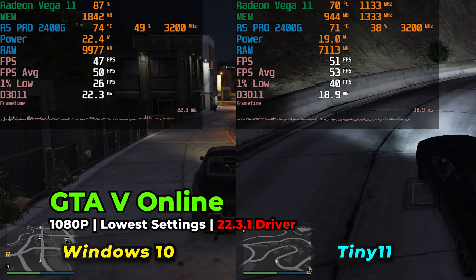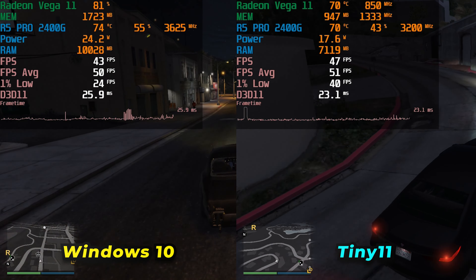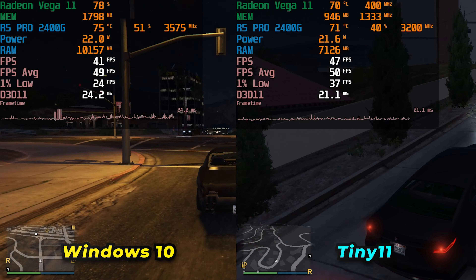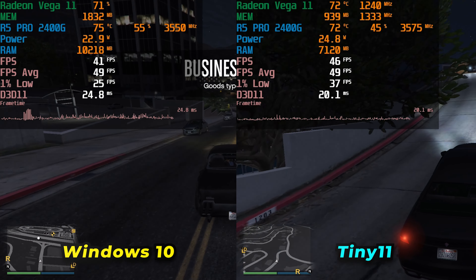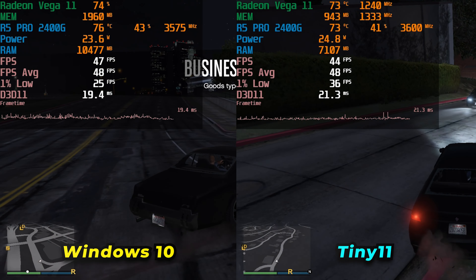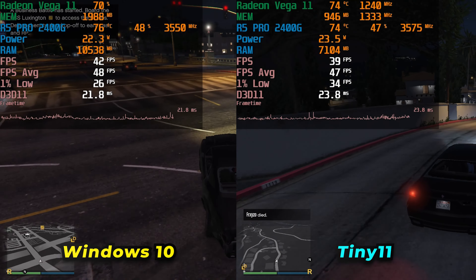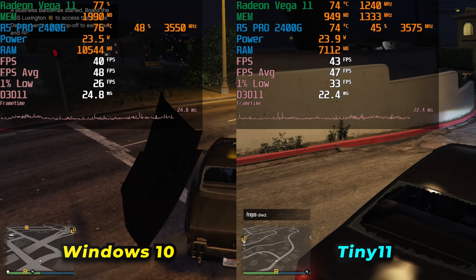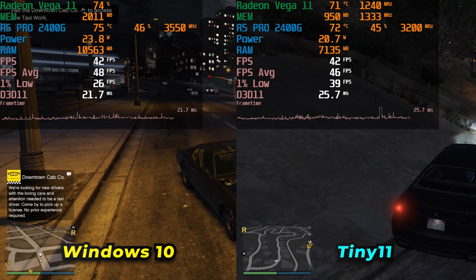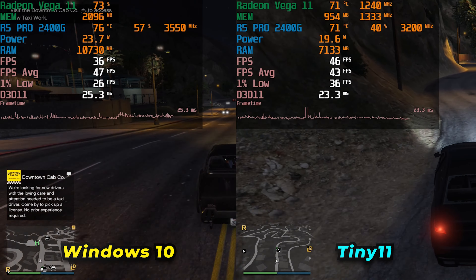GTA 5 Online saw an improvement in 1% lows, though the averages were noticeably different between the two. Both are running with all graphics settings set to normal or off at full 1080p resolution. The 1% lows were pretty noticeably improved, though averages seem to have regressed somewhat. The experience on Tiny 11 is nicer overall due to the much lower gap between 1% lows and averages, but it also exhibited the same drop in power we saw with Apex Legends — moments of stutter that recover pretty quickly. Overall better performance, but with some odd inconsistencies.